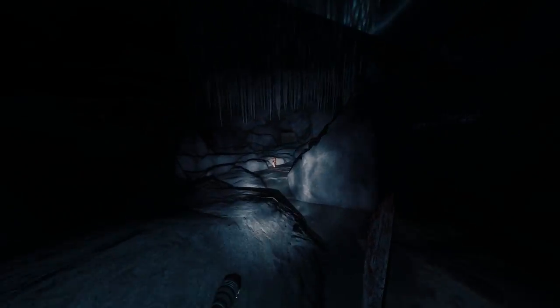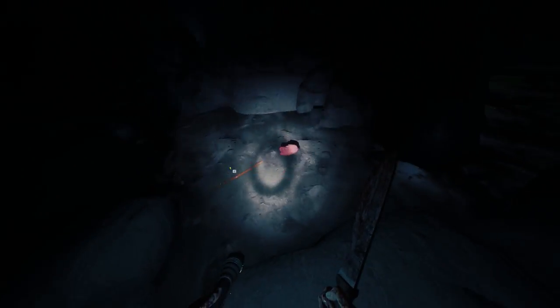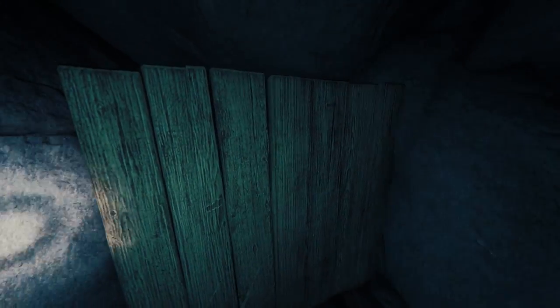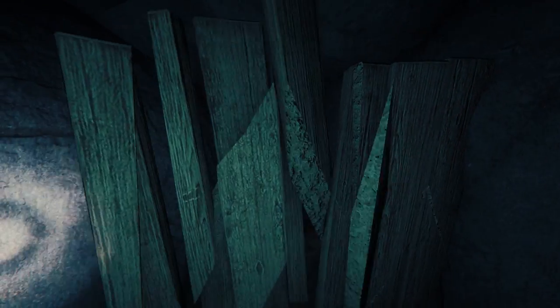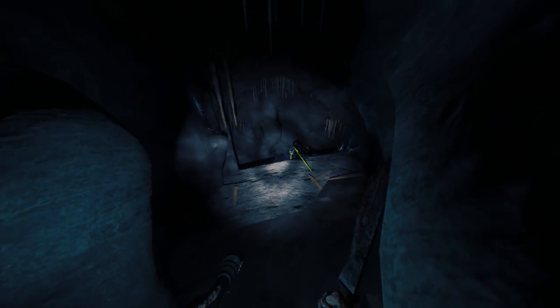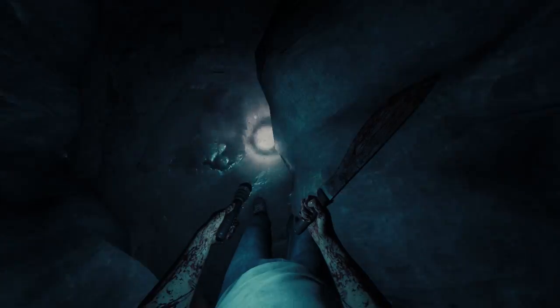Once you've killed them, head down the room and look for a wood wall on the right hand side — not really a door, but a wood wall. You want the wood wall. Break that down. It's still a one-way. You may have to crouch or shimmy through this spot here, it's a little tight.